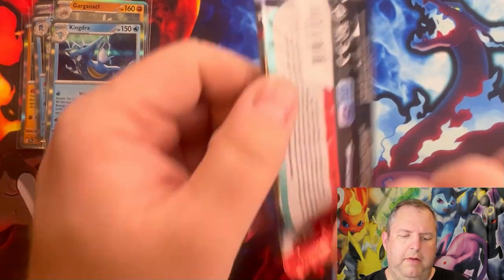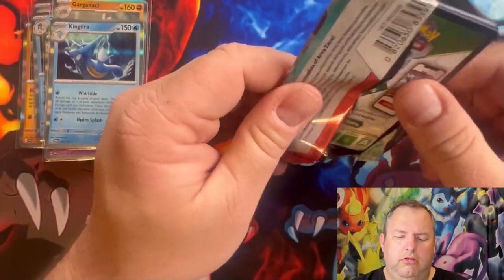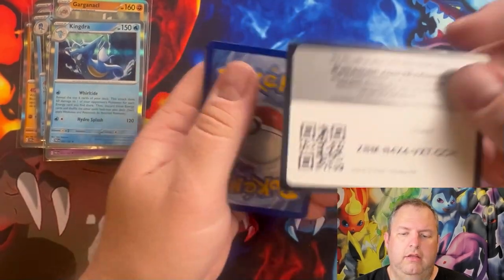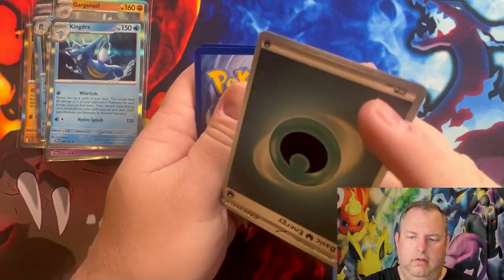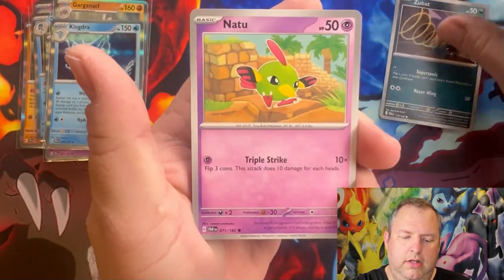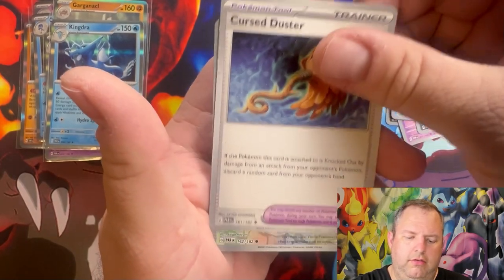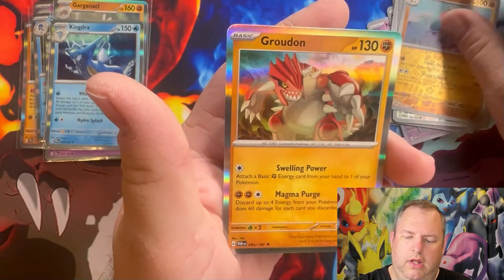Last pack of Paradox Rift, and then we have our four packs of Obsidian Flames. We are chasing three Charizards in there — I've already pulled the Charizard EX, so I need the gold Charizard EX, the silver Charizard EX, and the special illustration Charizard as well. Pack results: Zubat, Natu, Purrloin, Munchlax, Iron Bundle, Farathorn, Cursed Duster reverse, Porygon reverse, Wynaut, and a holographic Groudon.